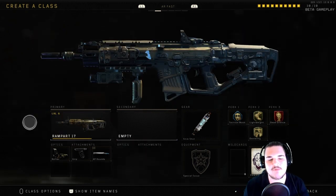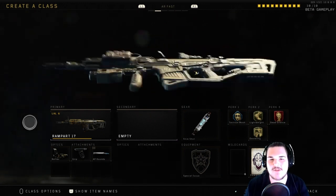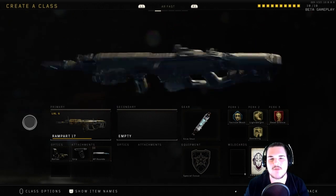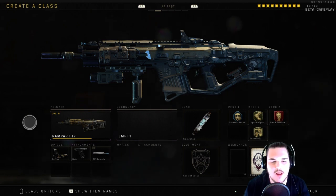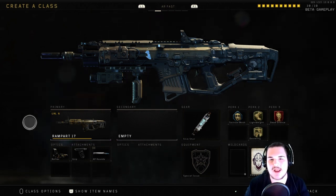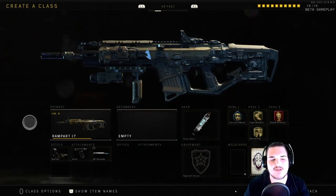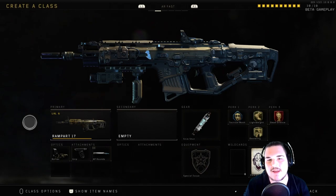For gear, I'm using Stimshot because I like to play fast with this class and I get into a lot of gunfights — you have to heal after every gunfight. For perks, I'm running Tack Mask so I don't have to worry about getting stunned by random things or barbed wire. Then Lightweight and Dexterity for perk number two with the Perk Two Greed, because I play extremely fast with this class and that just helps increase my mobility.